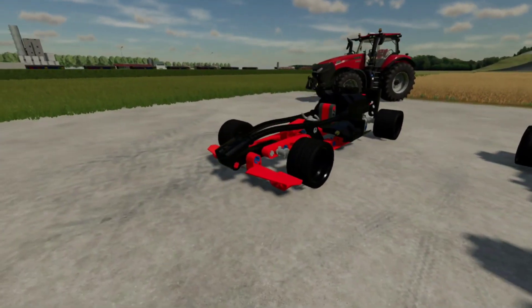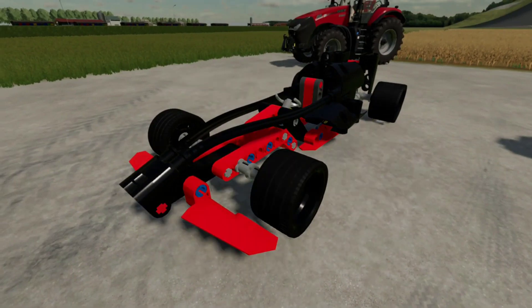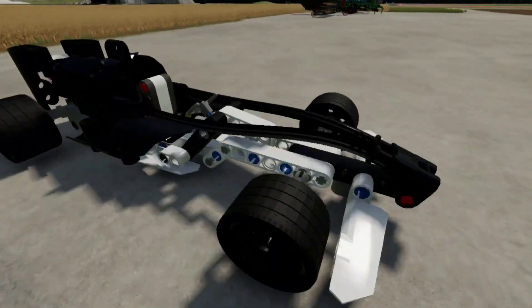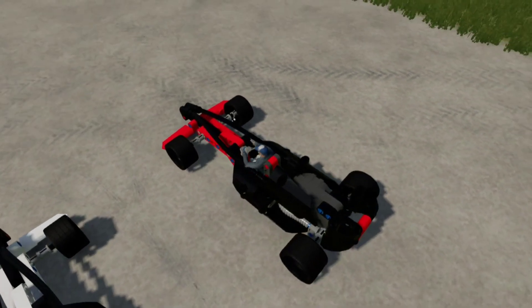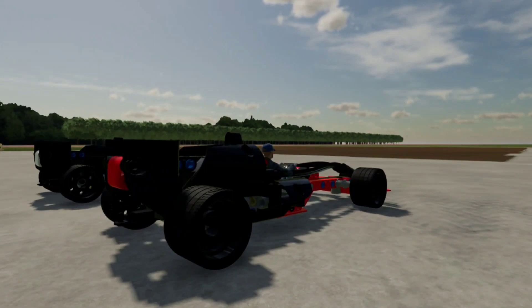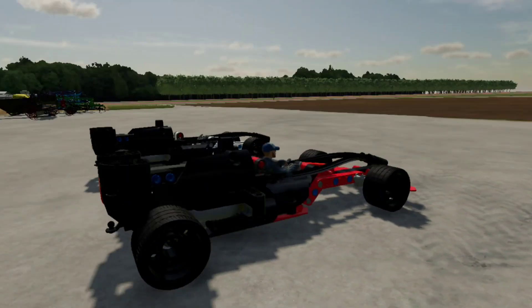Now, this red Lego-ghini has 500 horsepower, and this one has a lot of horsepower. So what we're gonna do is we're gonna get in this Lego-ghini here and we're just gonna power her on. Nice. Seems pretty good.